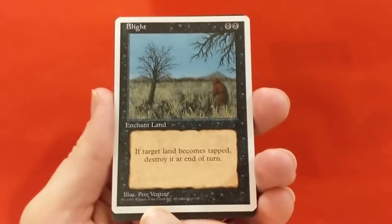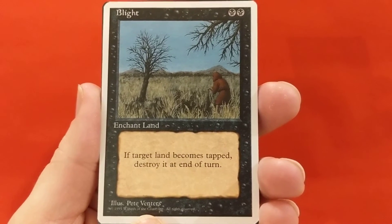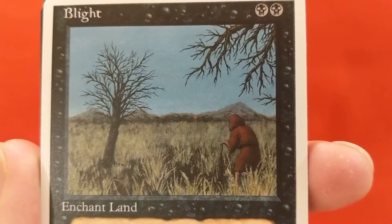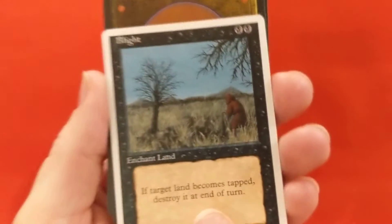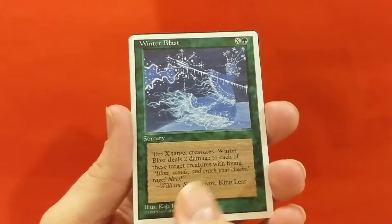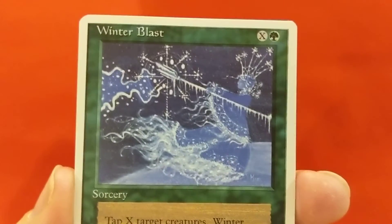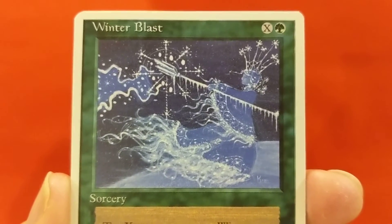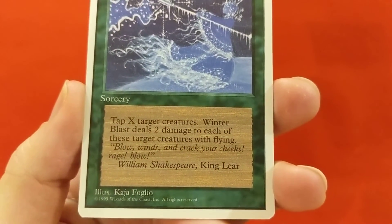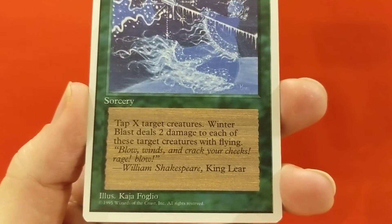Blight - two black mana, enchant land. If target land becomes tapped, destroy it at end of turn. Pete Venters illustration there. Poor guy, his crops didn't come in. Better luck next year. Winter Blast - let it snow, let it snow, let it snow - or let it go, let it go. Winter Blast: tap X target creatures; Winter Blast deals two damage to each of those target creatures with flying.